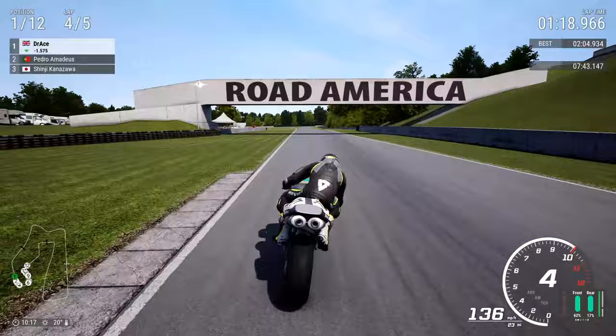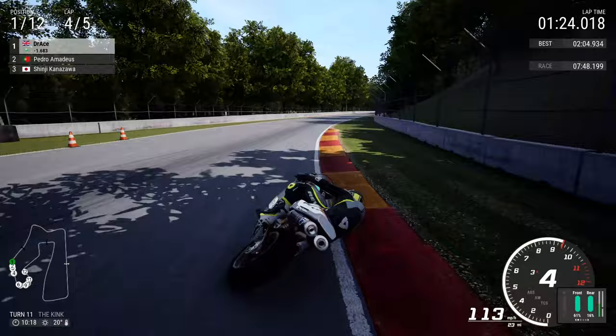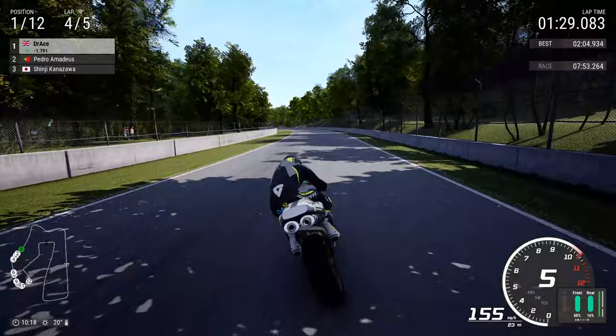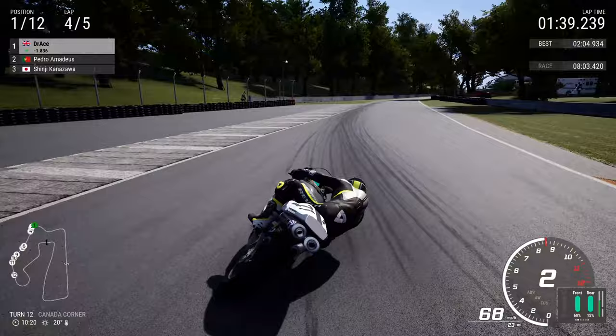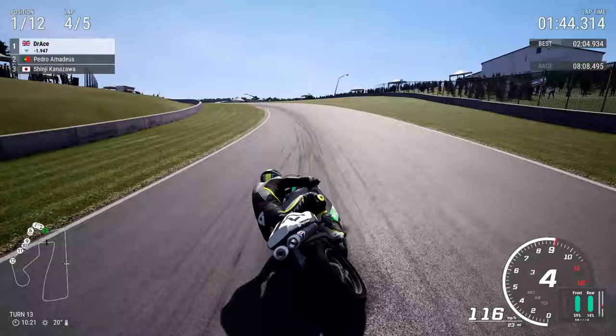We go underneath the Road America sign, right-hand side once again for turn 11 — the kink. Those knee sliders are going to be a bit worn on the right-hand side with the Revit leathers we've got on right now, as we go to the left-hand side braking — just as the kink starts to slow down, that's when Canada Corner is easiest to tackle. Using the rumble strip on the right-hand side as a bit of a guide.